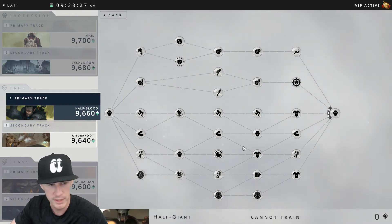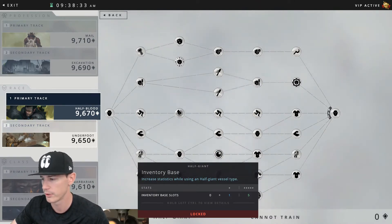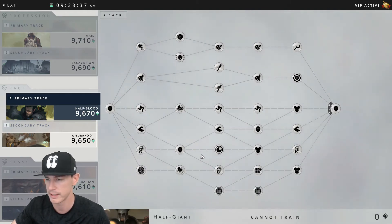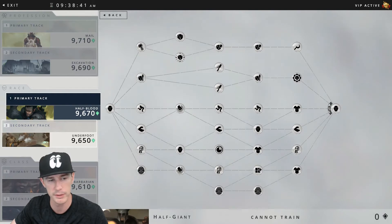One thing to note — it was actually in the half elf tree we didn't get to yesterday — but you're going to see an inventory base here where you'll get five inventory slots as well. Not really specific to selecting certain races, but still important nonetheless.